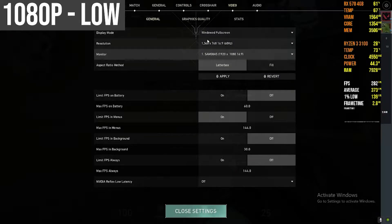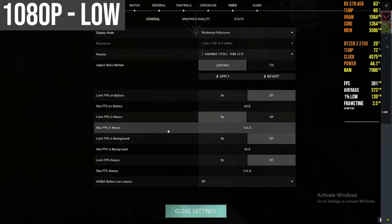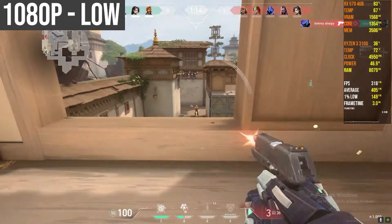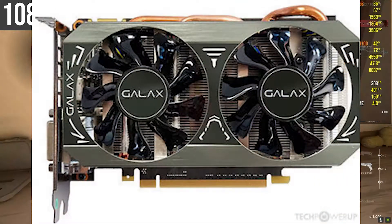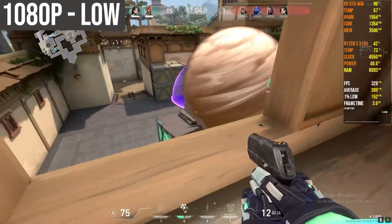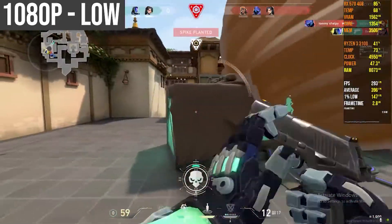Alright, so how's it going everybody, hope you're doing well. If you like this video, hit that like button and subscribe if you want to see more benchmarks of this kind. Today's PC video we are benchmarking Valorant on the Ryzen 5 5600X and the GTX 960 two gigabyte model. The cooler is by Galaxy — it's a pretty good budget GPU that I got for around 107 to 110 bucks.